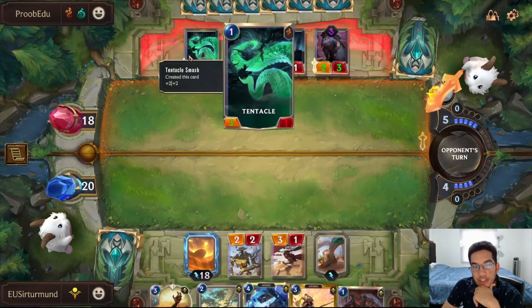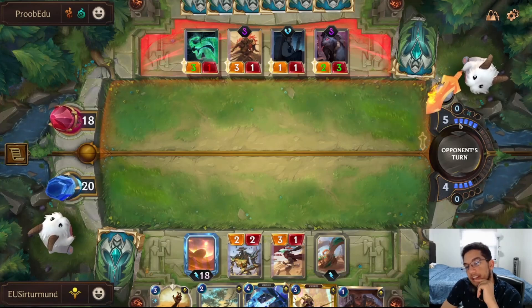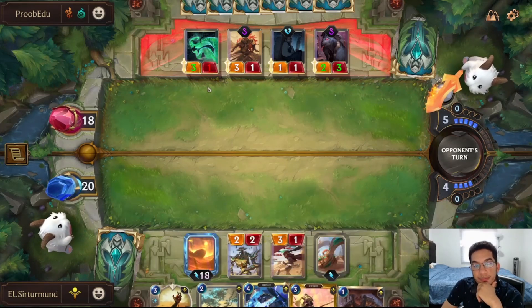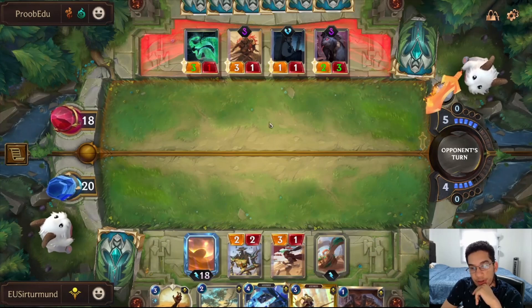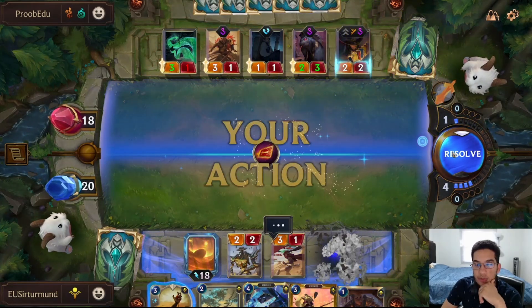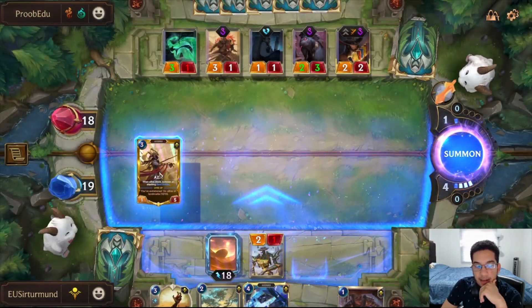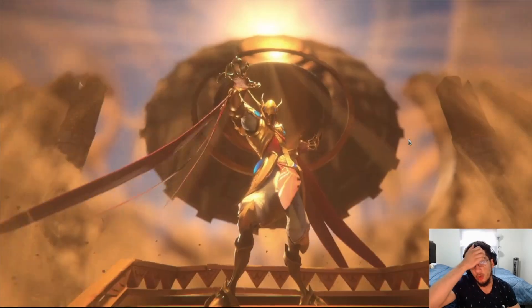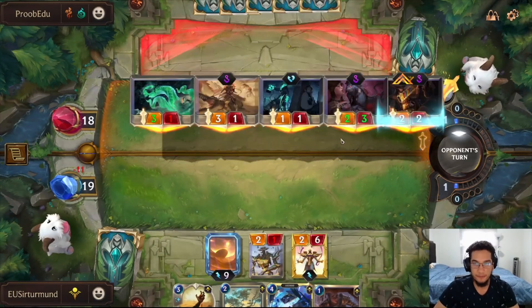Tentacle Smash is a problem we need to watch out for, because that Tentacle unit can actually do significant damage. So I need to wait for the opponent to tap out of four mana — we need to wait for them to use two more mana before we can do what we need to do. We could just summon Seer here and have Seraph leveled up next turn — that could also be just as good. But I'd like to have Seraph first before Seer. He goes for the kill right here — so at this point we can go ahead and do the Seer.